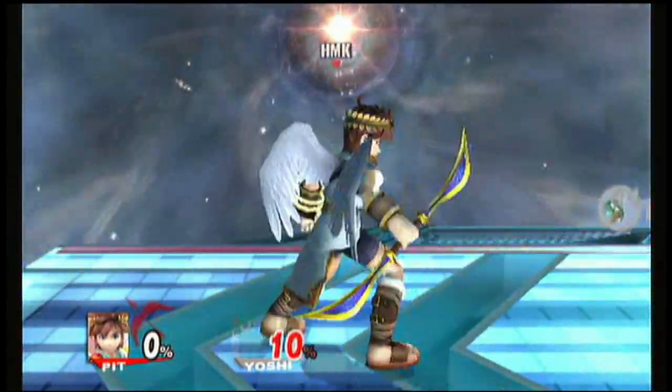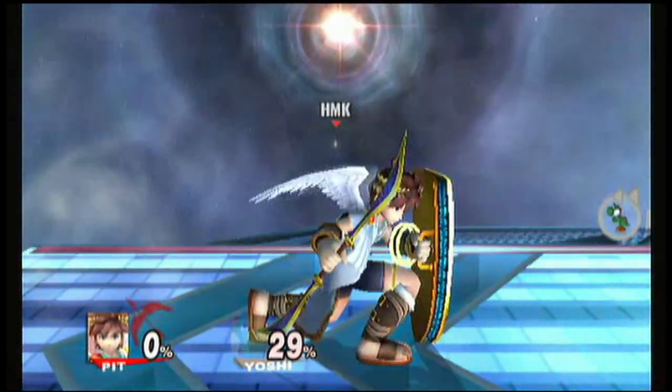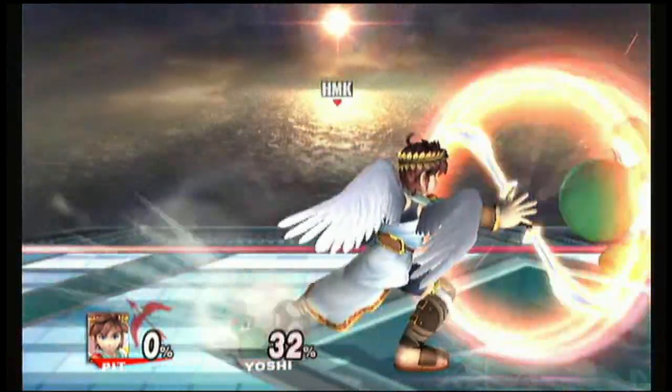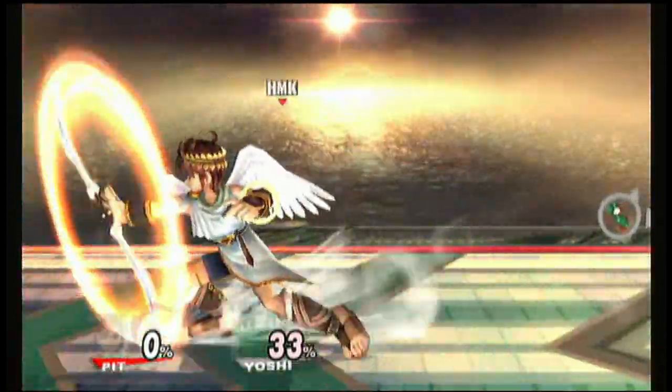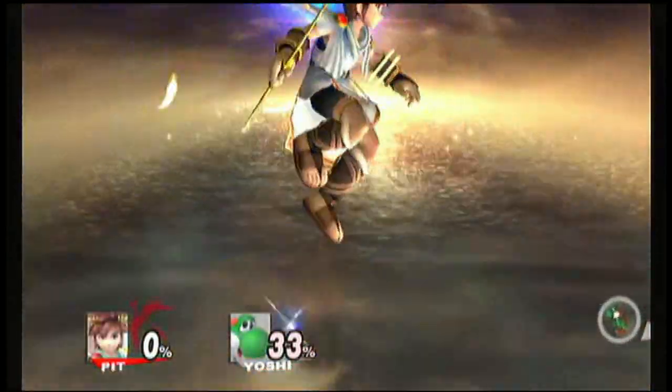Now we have the light arrow — Pit's signature move. He is an archer, and they decided to turn his bow into blades when they turned him into a Smash character. His side B is a continuous windmill. It has reflective capabilities and you can hold it as long as you don't get hit. You can continuously keep doing it, no problem.